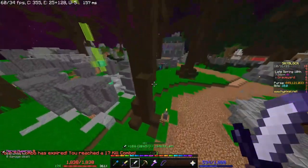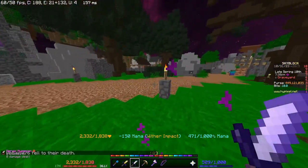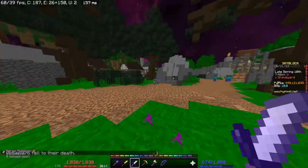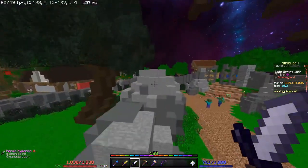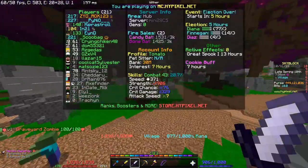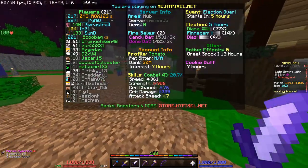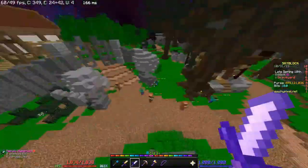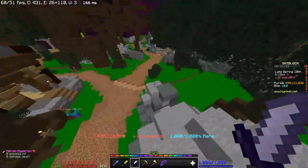The math fear will ask you a question in chat and you need to solve it — for example, '7 times 12' and you type '84' in chat, then it lets you kill it. The stage fright requires you to type around 20 letters in chat, and then it will let you kill it. The deadline requires you to stand still for a few seconds.